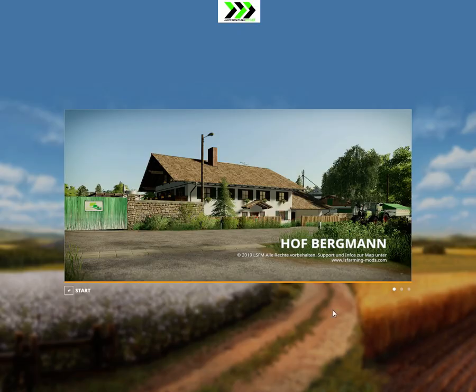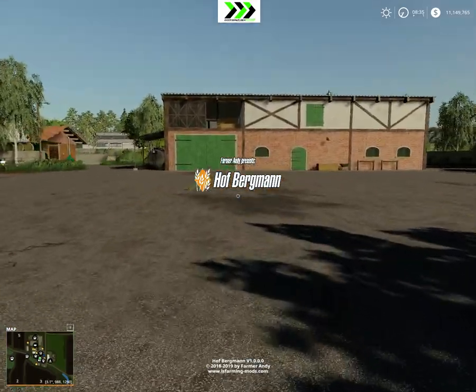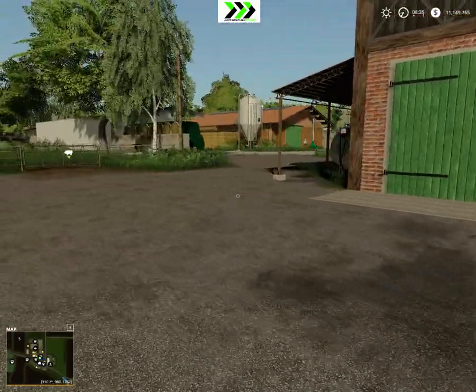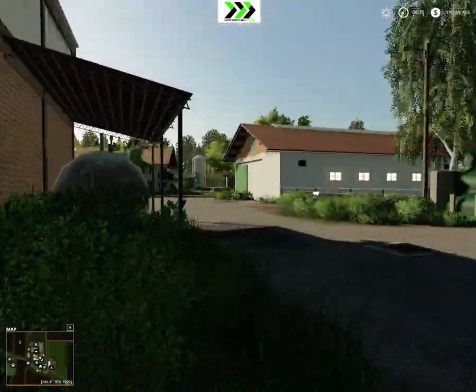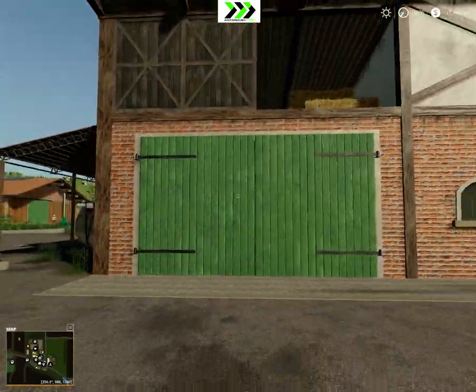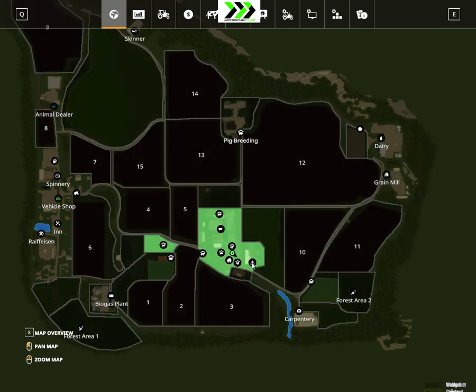Hello and welcome to Farming Simulator 19. I'm Andy and this is the first look at Hoffbergman. What I did is I got rid of all my stuff and changed the money to the amount we had on FS17, so we're starting with roughly the same amount of money. Otherwise we don't know much — we own this one which we bought.